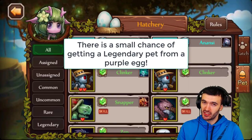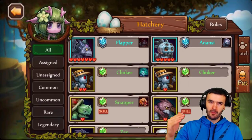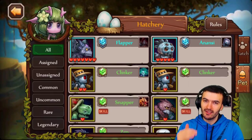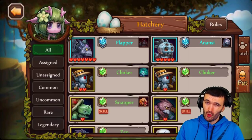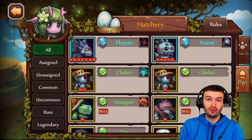Right now we have green, blue, and purple pets, and there are also legendary orange pets coming. Obviously the legendary ones will be the best. For now, you want to have a purple pet; blue is second tier and green is the lowest. Let's get going on the process of how we get an egg, hatch it, and see what comes out.